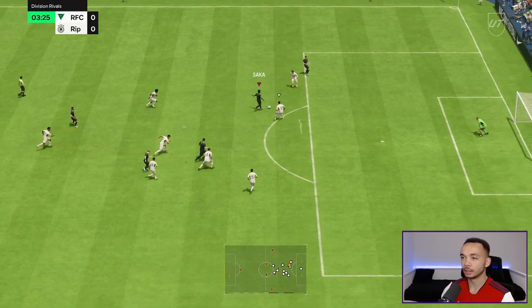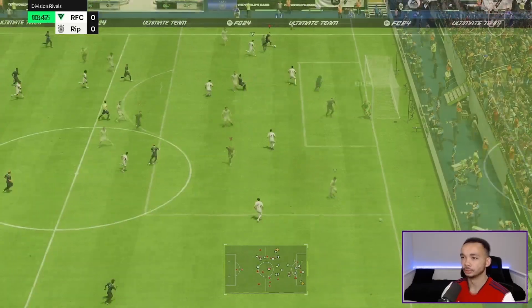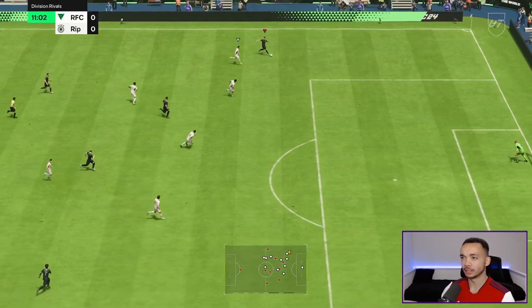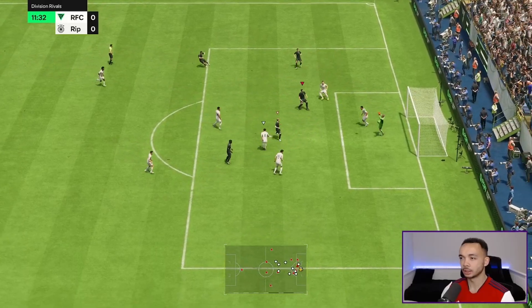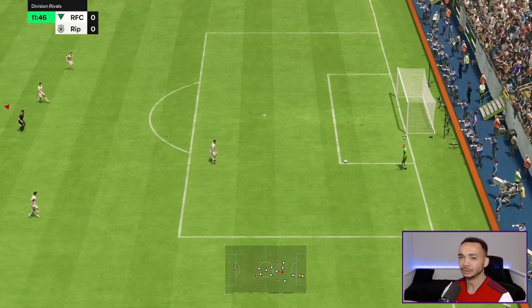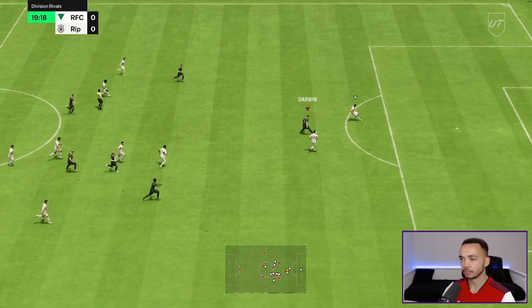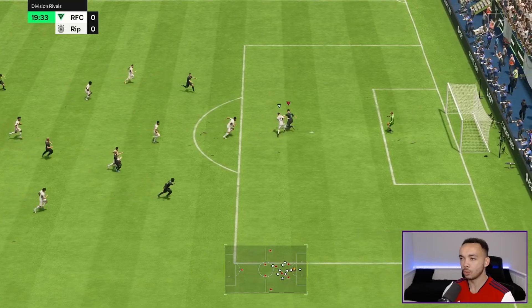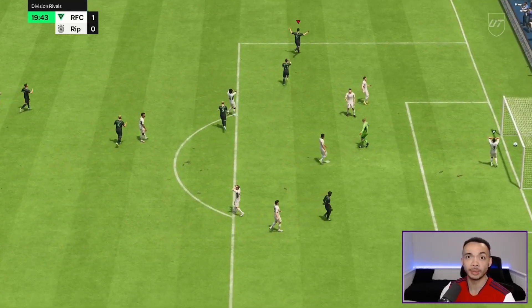Great play from Saka in the box — timed shot, good save. Martinelli with blistering pace on the left — Darwin, where are you? Send him on a run and we find him. He does a little skip — and what is that goalkeeper doing?